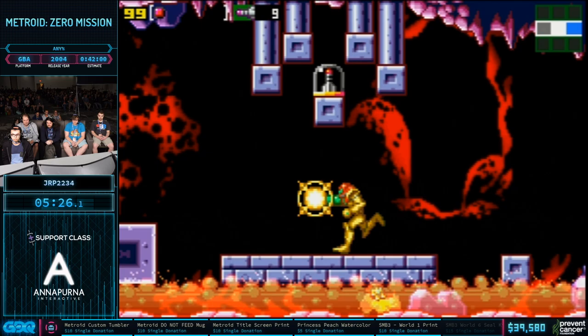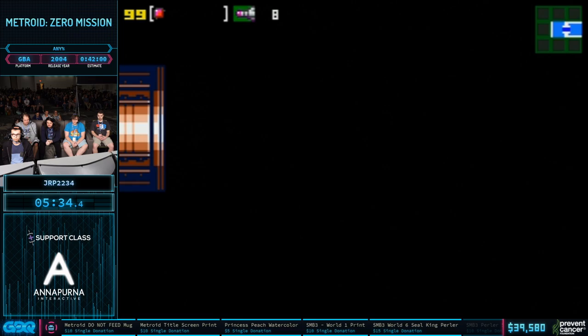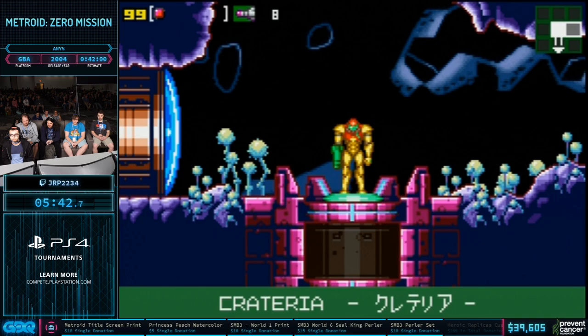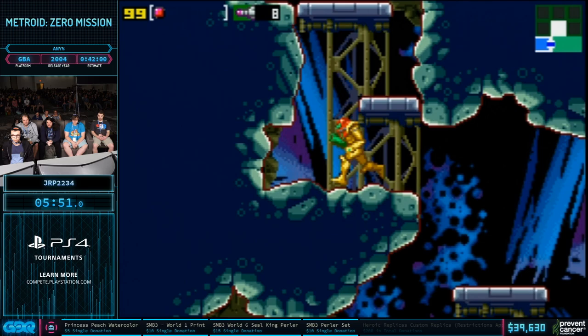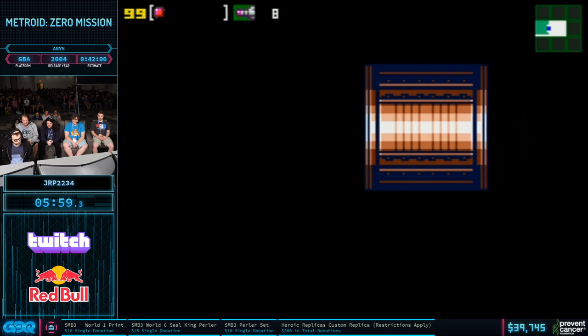Nice missile drops. The number to keep in mind for missiles is by the time he reaches Ice Beam, he wants to see at least 13. More than that is obviously better. But first we have to make a detour up here to pick up Power Grip. It's going to allow JRP to grab on ledges — and more importantly, there's a really arbitrary vine in the way that only goes away when you pick it up. Very silly. Power Grip is still a very useful ability.